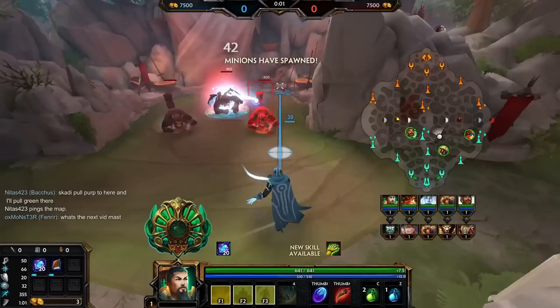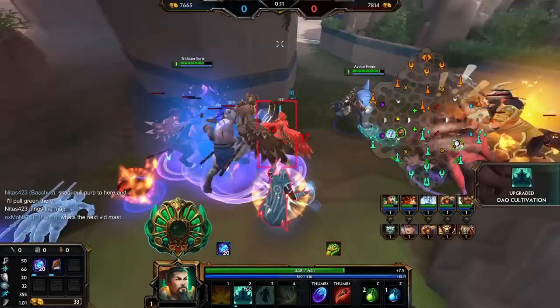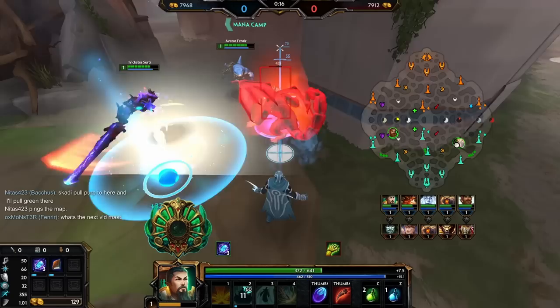Hey, what's going on guys, this is Mass and welcome back to some more Smite conquest. Today we're playing a little Yu Huang in the middle lane, rocking whatever the hell this skin is - it's called Jace. It's from League... well there's a Jace in League though. Anyway, speed buff - got a little trolled, unfortunate, kind of tragic. Fenner got a little bit goofy.